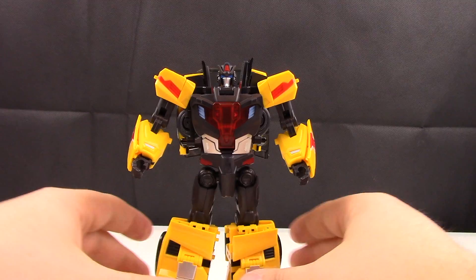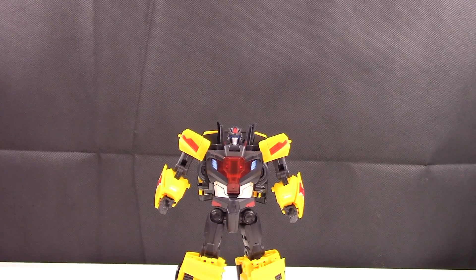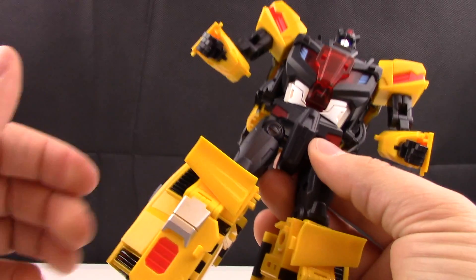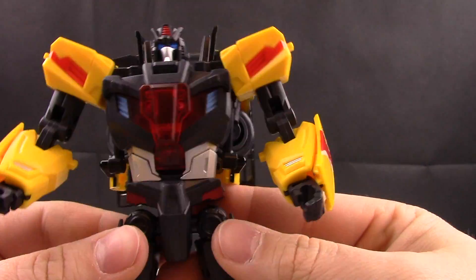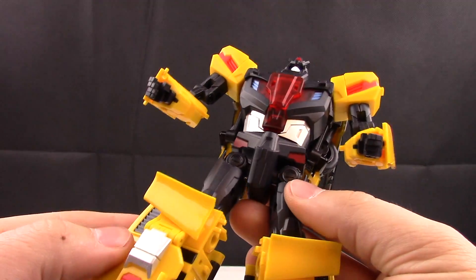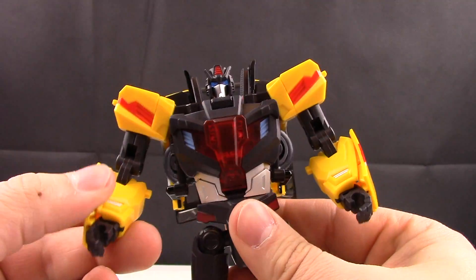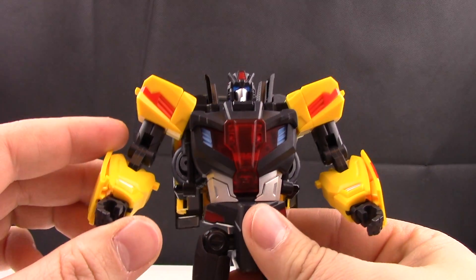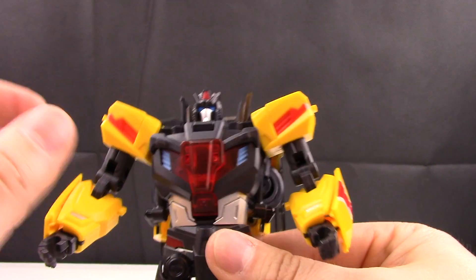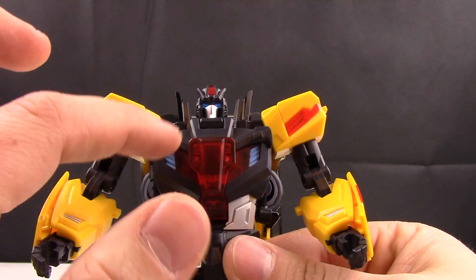And there you have Raging Bull in his robot mode. Now let's take a closer look at the detail of this figure. We have some nice paint detail and molding detail throughout the entire figure — throughout his chest, legs, and lower legs as well, where the vehicle mode kind of was.